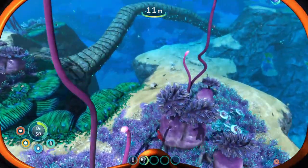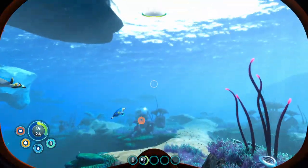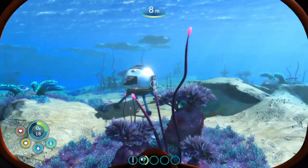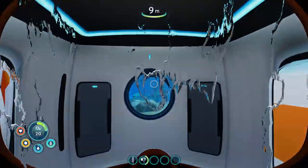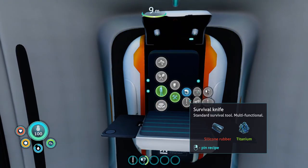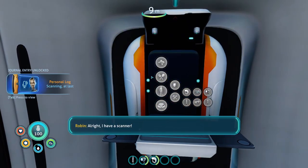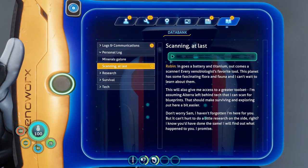Okay, copper. I think we only need one copper, but while we're here - although we don't have a lot of oxygen so we can't stay underwater too long. So we said we wanted a battery to make a scanner. All right, I have a scanner. In goes a battery and titanium, out comes a scanner.